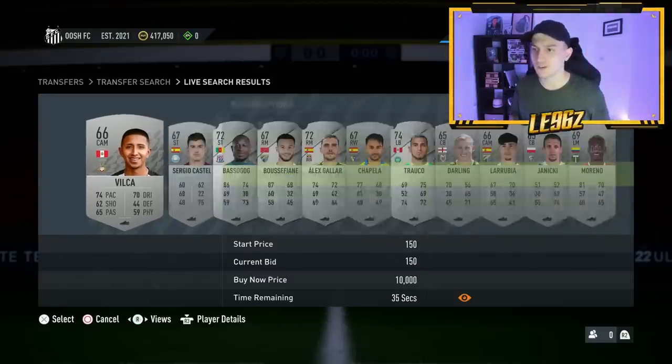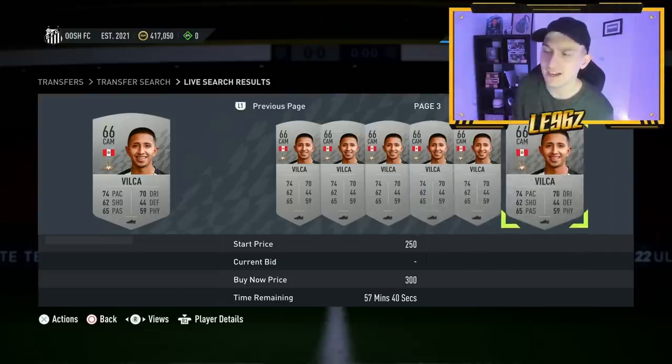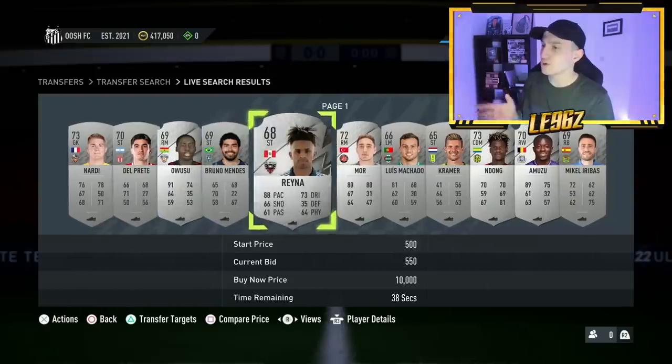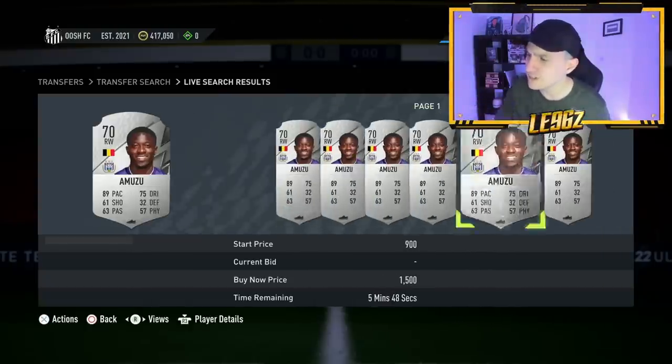Once you've done that, press square or X if you're on Xbox and compare the price of that player to see how much they're going for. What you're looking for is a gap of around a minimum of 500 coins when you're starting off, just to make sure you're getting the best value. As you can see, the minimum price on this guy is 300 coins, so the one we found with a bid at like 150-200 is probably not a good deal. You can come through and find pretty much any player - if they've got a bid on them, there's probably some demand for that card. So I found this Amuzu at 350 coins on open bid. He's currently selling for 800, 750, 700 coins... yeah, never mind, doesn't work.